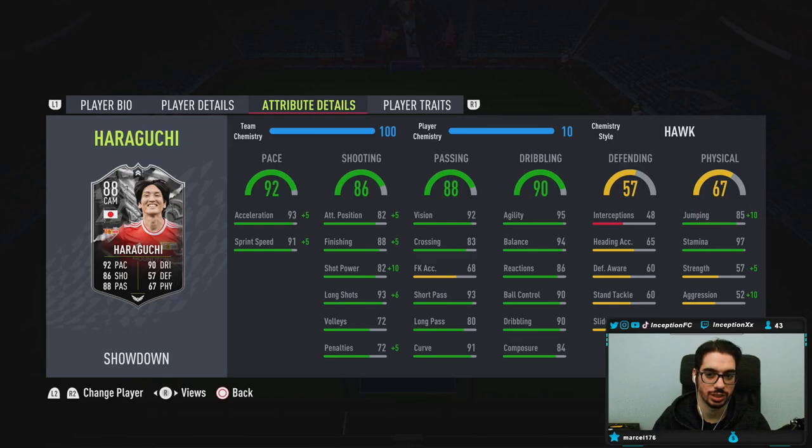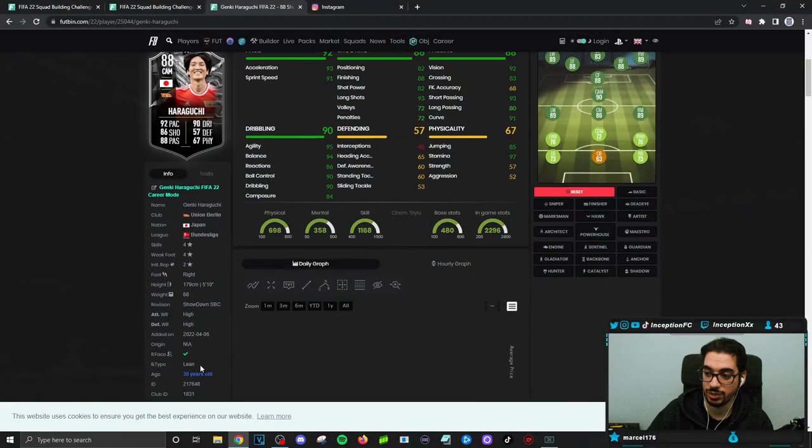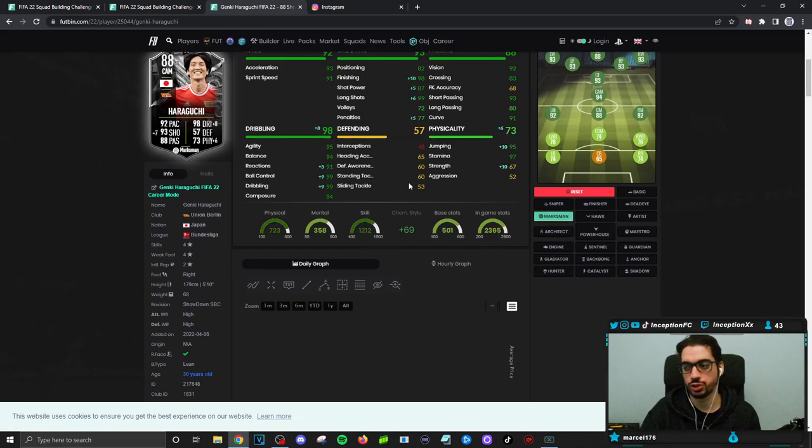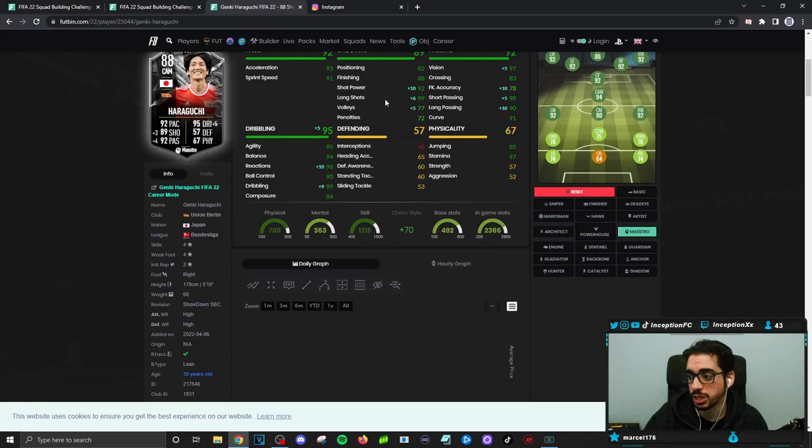Physical is not really an existent thing on this card. Dribbling is at 95 for agility, 94 for balance. He does have a lean body type. I was thinking with this card in the future, if he gets certain upgrades, the Marksman chemistry style might be the best bet because you boost the shooting by quite a bit — you'll be in a really high area for finishing. Your dribbling will be significantly better with that lean body type. But certain things are still missing, like the attacking positioning, which is still really low. Maybe some people will give him a Maestro for higher reactions and passing.